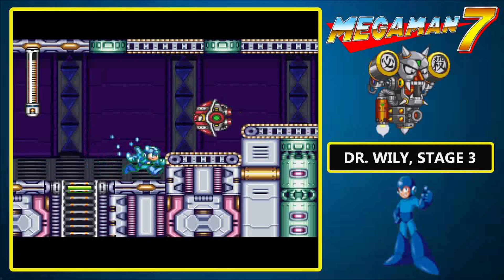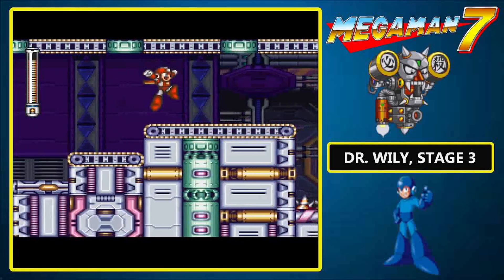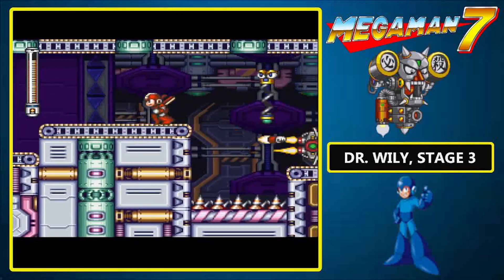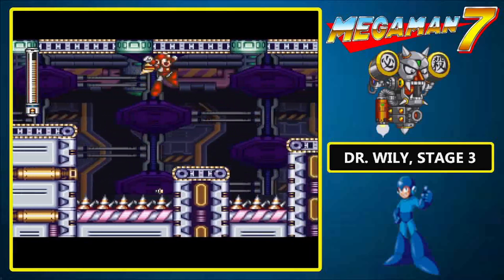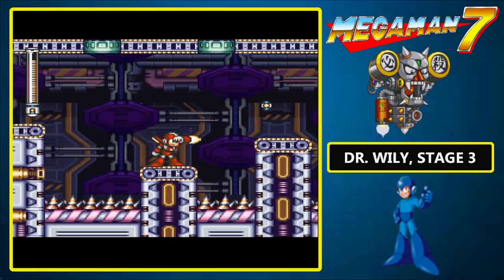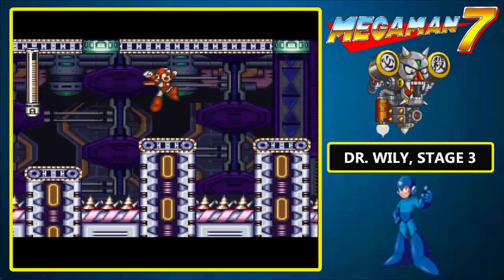Oh yes! Just like in the last stage, you'll be dealing with conveyor belts here. The reason why Stage 3 can be so annoying is because there are tons of death spikes. And it's also the return of the Coilins from Spring Man's stage — thankfully, they are easy pickings with Rocket Fist.